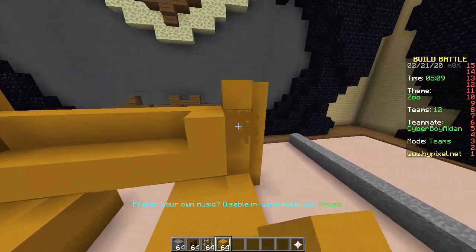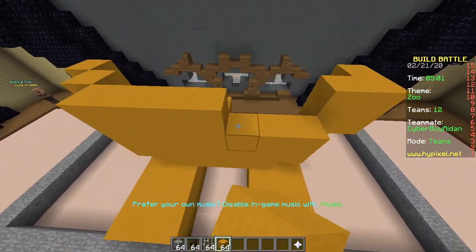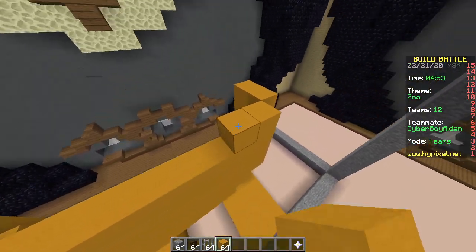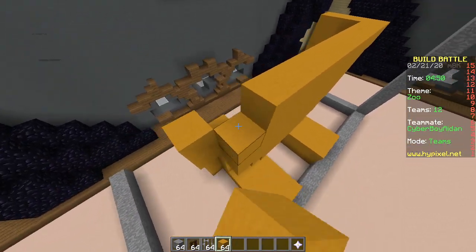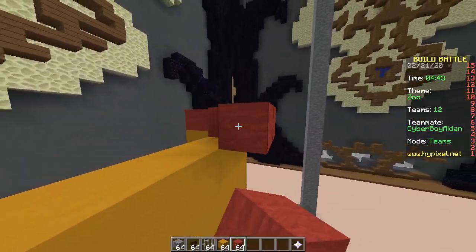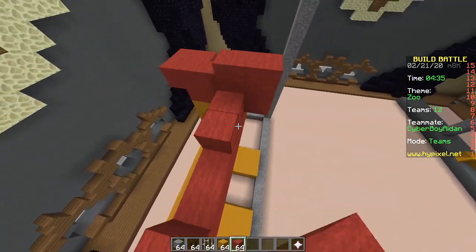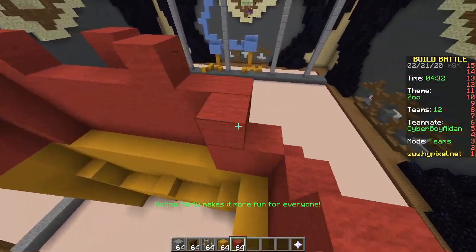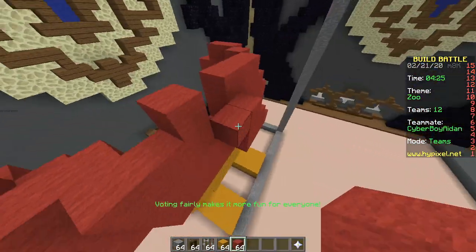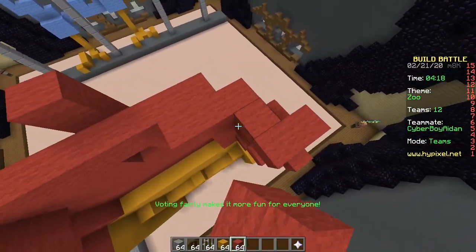Poor animals stuck in their cages — they should be free like a bird! That's why I'm building a bird — but then why is it in a cage? The bird can fly out of the cage. Unless it flies so hard the whole cage goes with it? Do you think a bird can lift a cage with its wings if they have enough space to move?